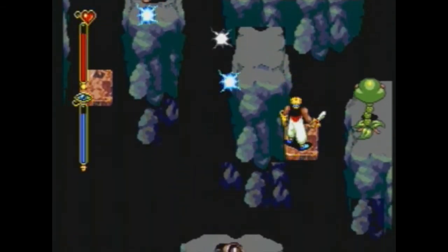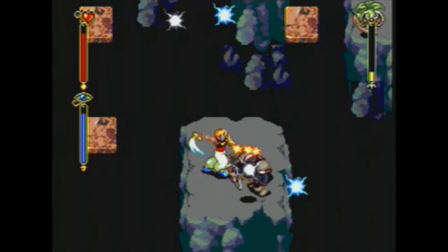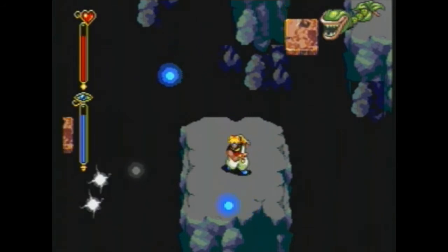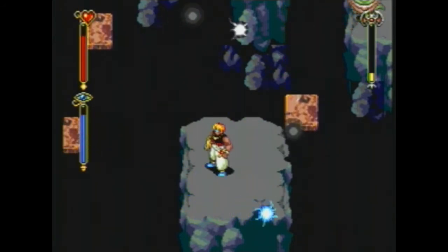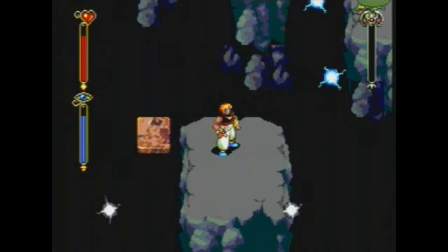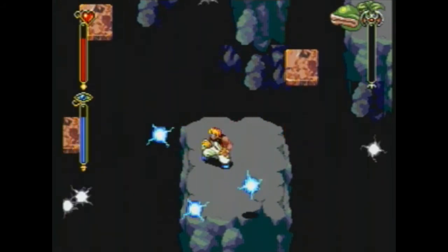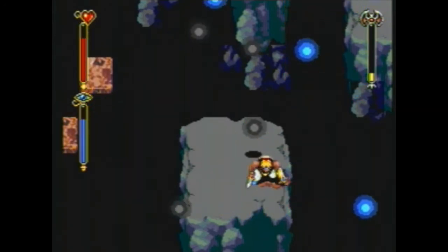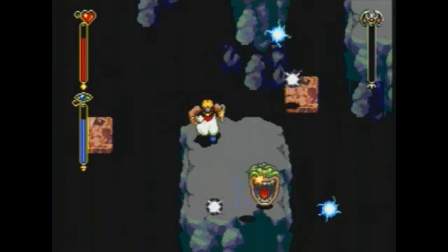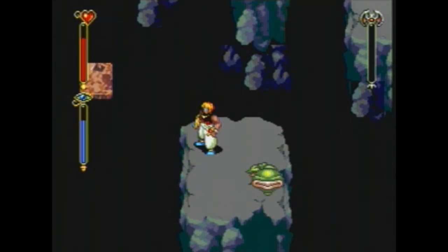That switch caused these platforms to start moving. Now we're going to head south and get this gem. I have to ride some moving platforms, which means I'll pretty much need to get rid of some of these sparks if I don't want to get bullied off. Having Bo nearby is both for taking out the sparks and for ensuring I don't take too many hits.